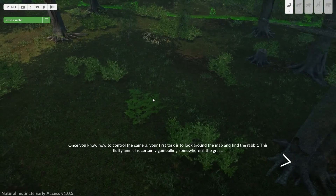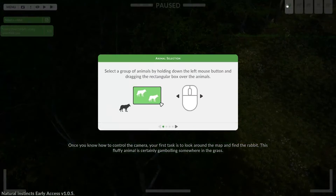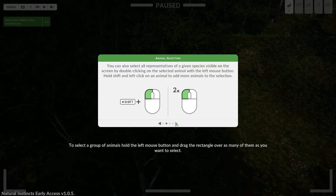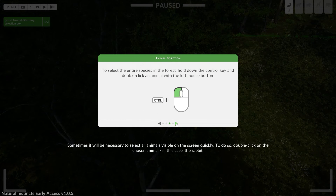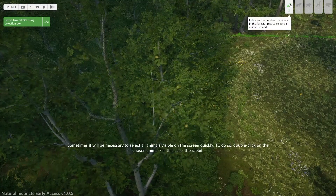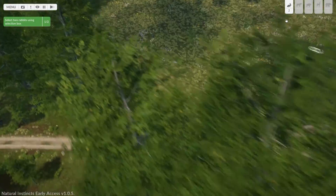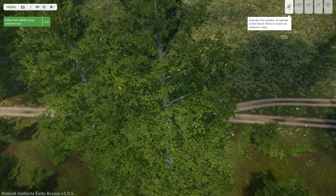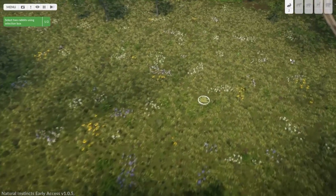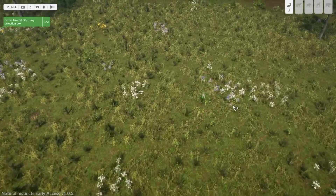Your first task is to look around the map and find the rabbit. To select a group of animals, hold the left mouse button and drag the rectangle over as many as you want to select. Double-click on the chosen animal to select all visible on screen. Oh, there he is — hello, rabbit. I see you.